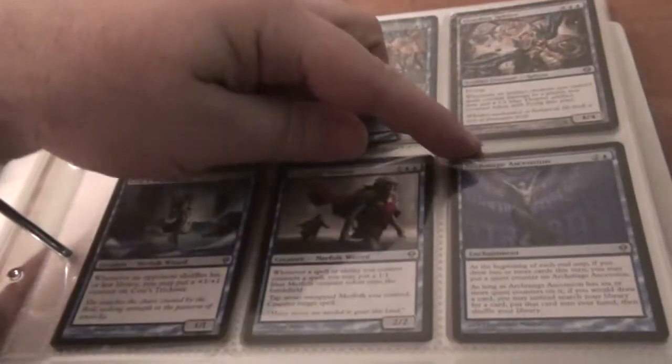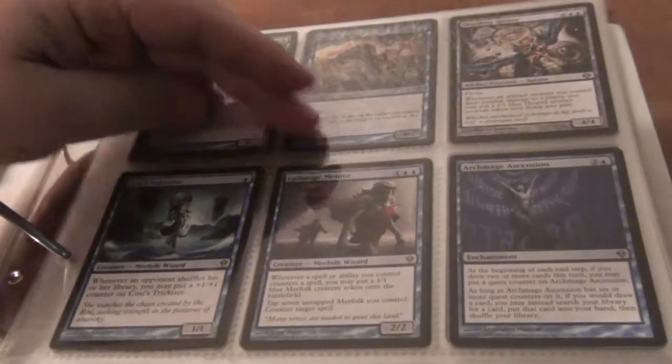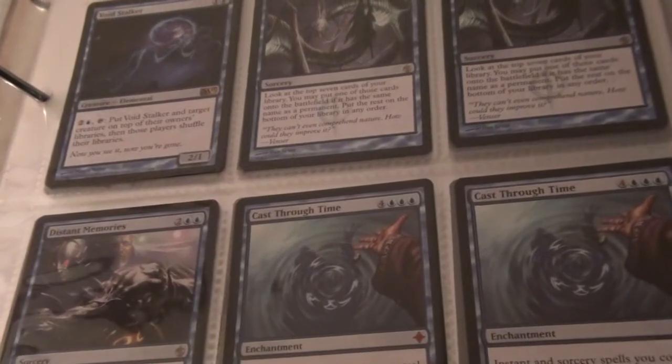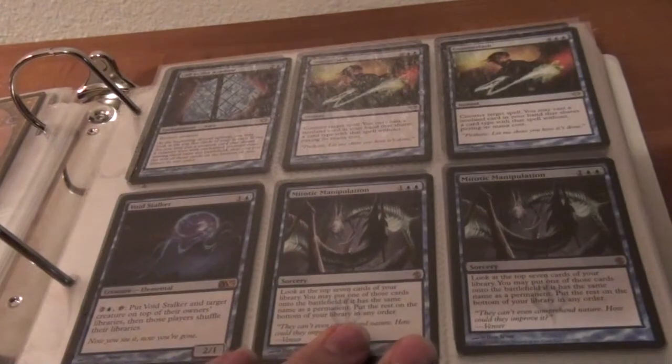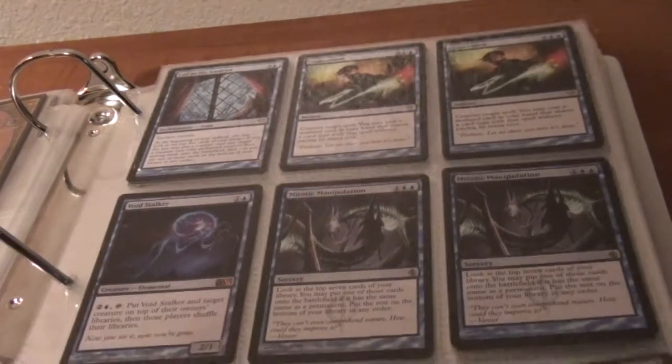Sharding Sphinx, Archmage Ascension, Low Mage Mentor, Kazi's Trickster, Sphinx of the Lost Truth, Royal Elemental, Seagate Loremaster. Two Cast Through Times, a Distant Memories, two Mitotic Manipulation, Voidstalker, two Counterlash, and a Call to the Kindred.